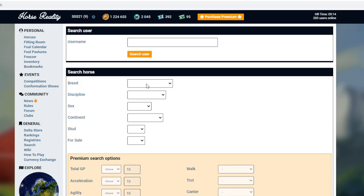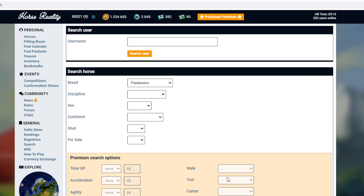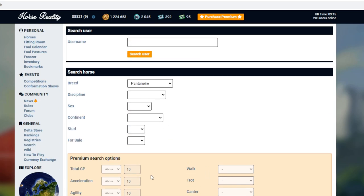Let's go to search. Breed. I think Shetland are the only breed that's been added since I was last here. What's that? I don't know what this is — Patternario. What does that look like? Apparently there's none available. I don't know what Patternario is, but let's have a look for Shetlands.